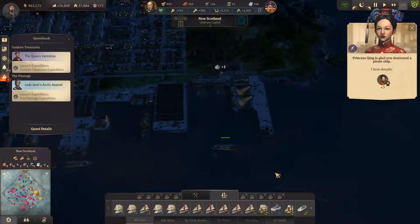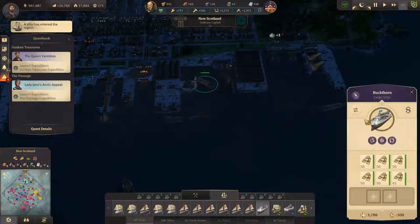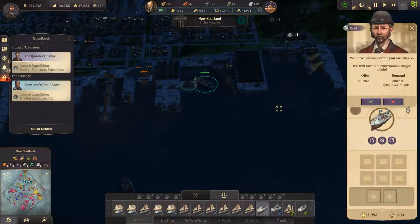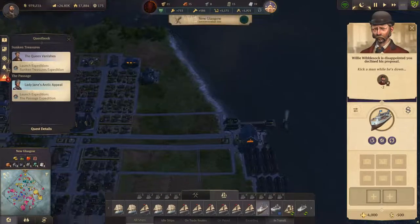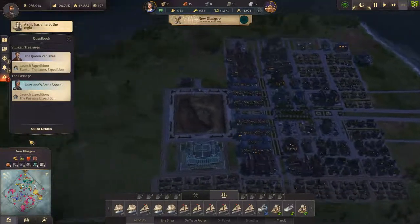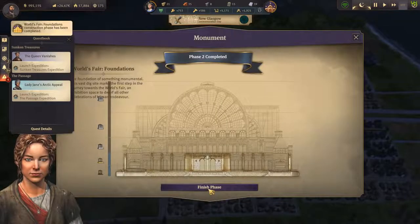He's good. So she's happy that we destroyed a pirate ship. Good. Sorry, I'm not going on treaties with anyone. Treaties equals doom. Right, finish phase.